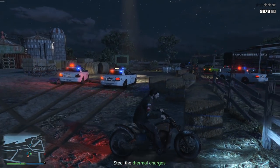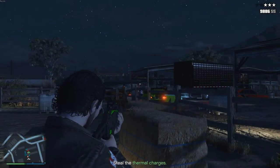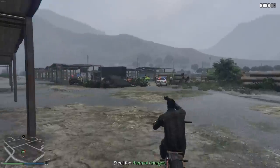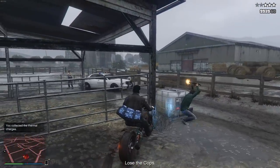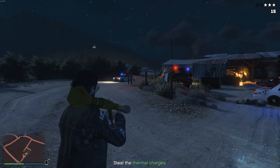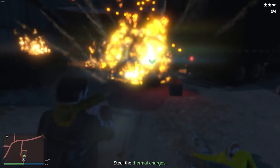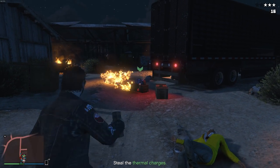Once you arrive at either of the locations, you will see some cops and gang members having some friendly discussions about what exactly is happening at the local farm. Because you're just here for the thermal charges, you have a few options. You can give yourself some style points by jumping in, grabbing the bag without even getting off your bike and driving off. Or you can shoot an RPG and some explosives in there because the thermal charges will not take any explosive damage, so you don't have to worry about accidentally blowing them up. Or you can go the old-fashioned way by just shooting everyone in the head. As long as you get those thermal charges and get out of there, you're all good.